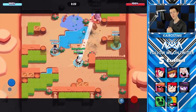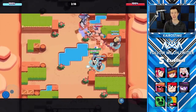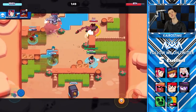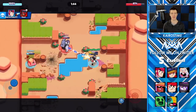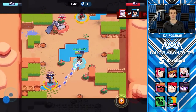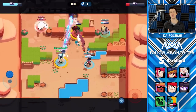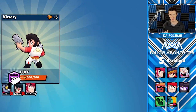Starting off we have Colt, where when he has his star power, he gains additional movement speed permanently — making him almost as fast as Leon, Crow, and Mortis. This is active 100% of the time. It allows him to lead shots better, cover ground better, dodge shots better, poke better, and run away better. It just makes Colt better.